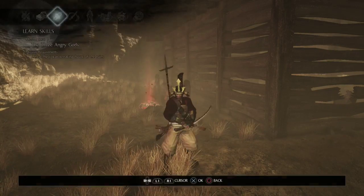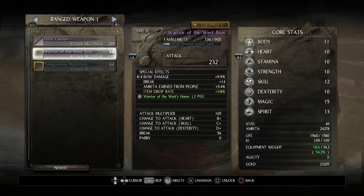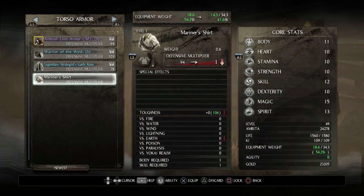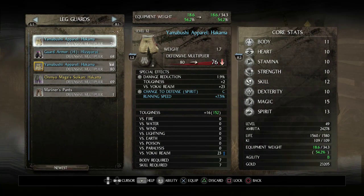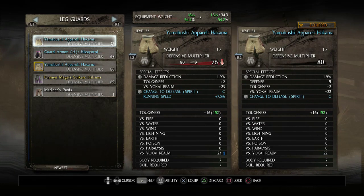I just realized some inventory management I should do. I unlocked all my items when switching gear and forgot to re-lock them — not the weapons, but mainly my armor. I want to keep the stuff that's actually pretty good and that I might want to level up. This new piece might actually be an upgrade — it's a bit weaker in terms of defense, but it has the same spirit stat defense change and mainly a running speed boost. That's probably worth sacrificing a little defense.